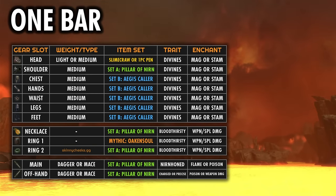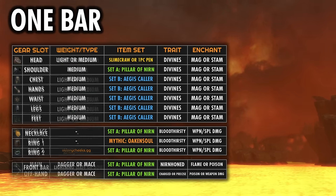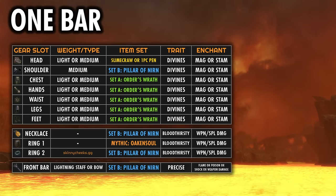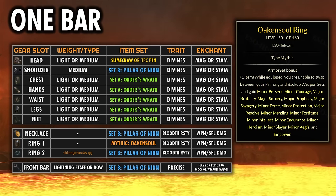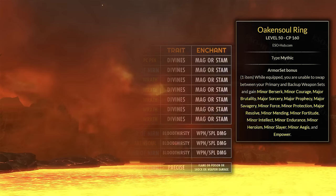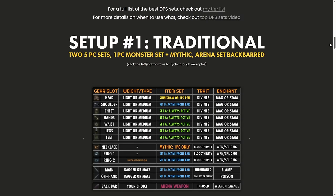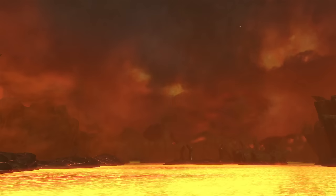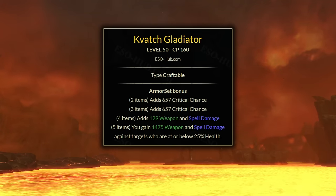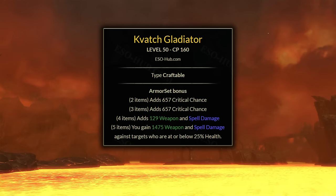For a one-bar setup, I have quite a few options listed on the website, especially if you're going a Heavy Attack build. For a regular Light Attack focused build, Pillar and Aegis again would work really well together. For a range setup, Pillar and Order's Wrath would also be a really nice combo. With the Oak and Soul Mythic going, we don't need a trial set necessarily since Oak and Soul gives us Minor Slayer. There are also other five-piece set options listed on the build page at skinnycheeks.gg, such as Kvatch Gladiator, which can be really fun for fights where you're trying to get through the execute phase as fast as possible.